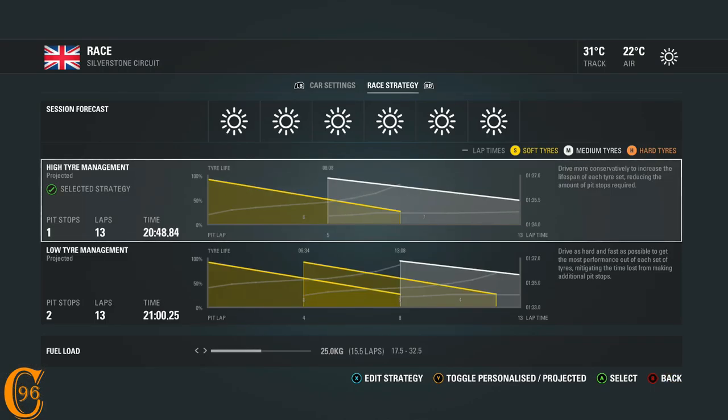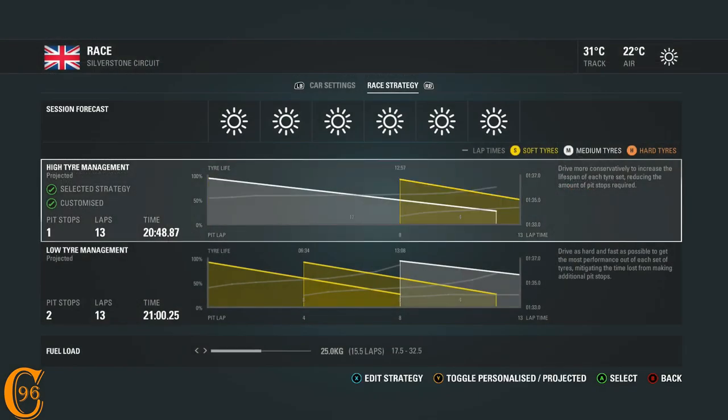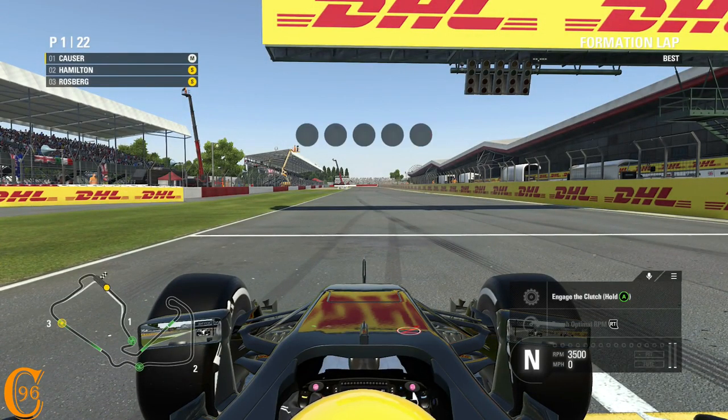Race strategy is fairly standard - a soft and medium setup. However, do we change that to a medium and soft setup, hold everyone up behind us, and then have pace at the end? Let's go with that - it looks pretty cool. Fuel: it's only 13 laps, but we always end up with far too much fuel, so let's put in 14 laps' worth. Do the formation lap and I'll join you at the end.